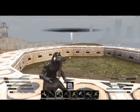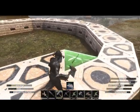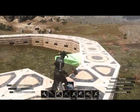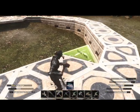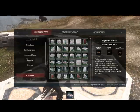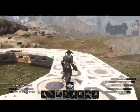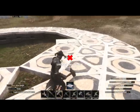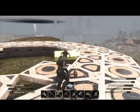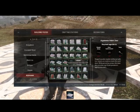Now that we have the base outline done, we can start filling in the center part. I use ceiling tiles and wedges — this saves on resources if you're actually harvesting for materials. Go around and keep repeating this pattern on the inside. You'll know you're doing it right when none of your square blocks touch your row of triangles.